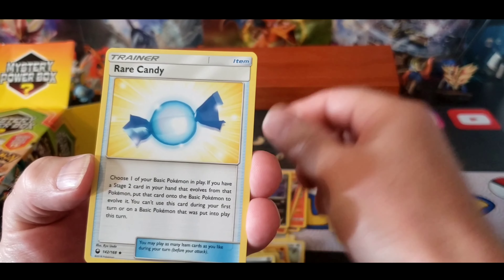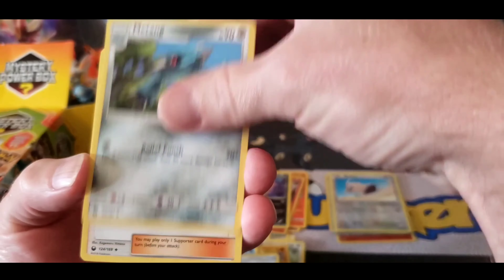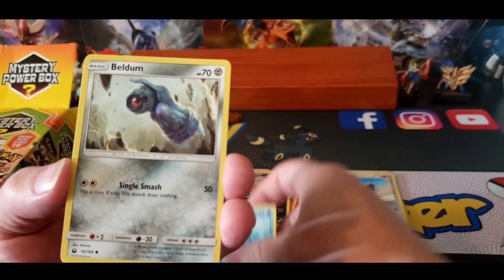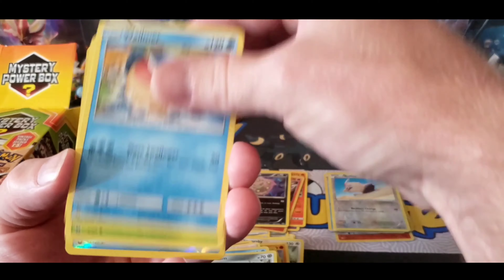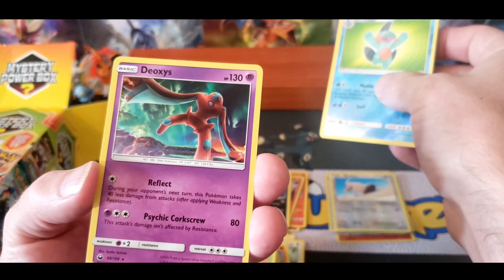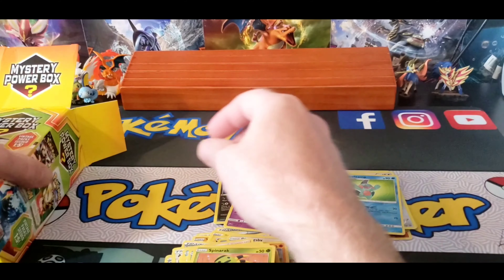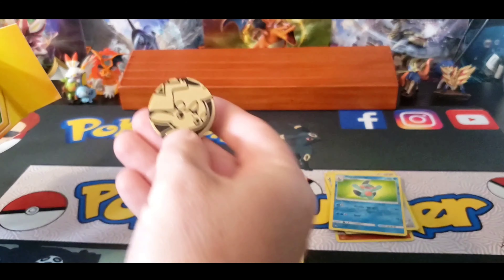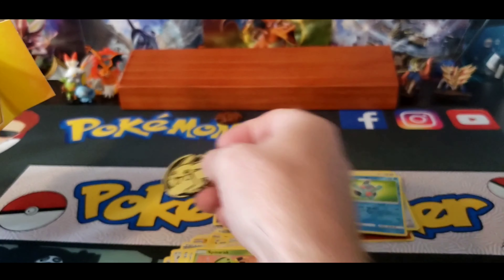Metal Energy, Rare Candy, Mitang, Apricon Maker, Shupet, Mudkip, Feldum, Whalmer, Spinarak, Marshtomp, and Deoxys. Another Pikachu coin.